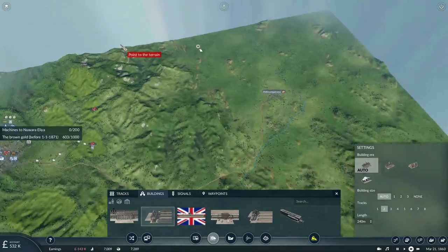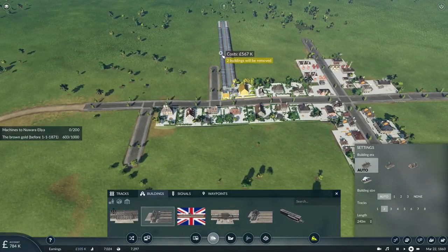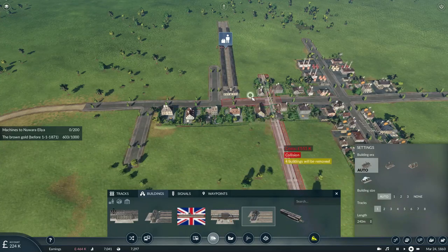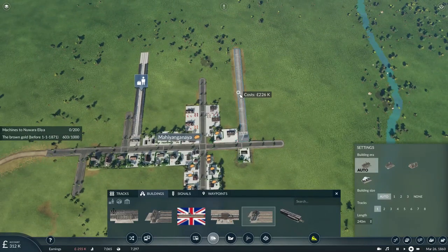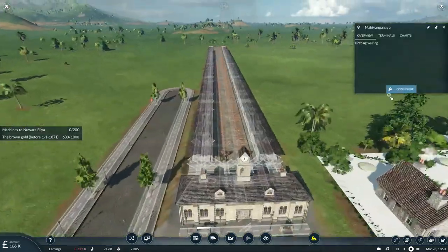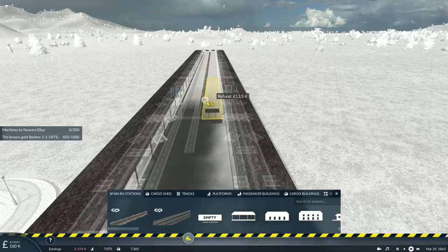One of our trains is doing pretty well nonetheless. Then just place one platform here to drop off food for the town, and of course the long process of converting the station to the correct track design.